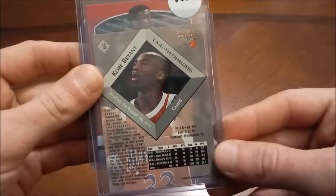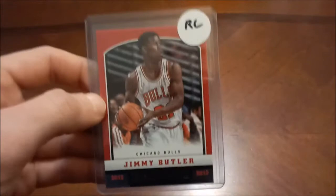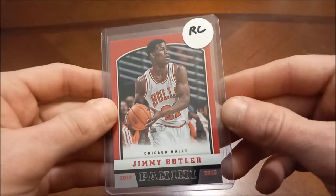And then here is his 96 Signature Rookies — or Scoreboard Rookies, I believe. You can see he was drafted 13th overall from Charlotte and then traded to the Lakers. So another nice Kobe — quote unquote college card, it's actually a high school card. And then Jimmy Butler rookie card out of that loaded 2012-2013 Panini.